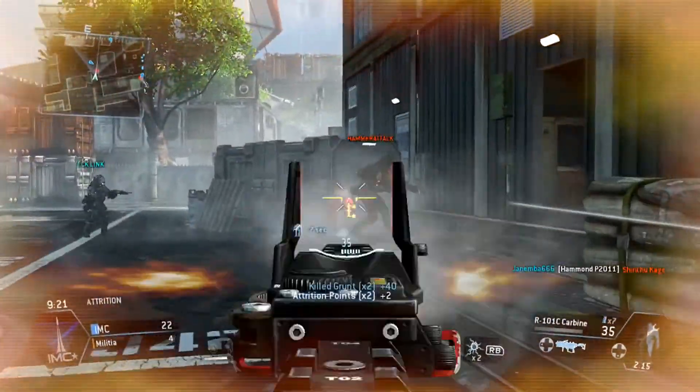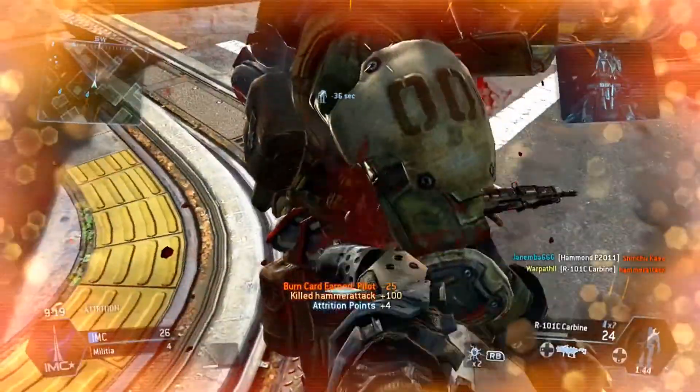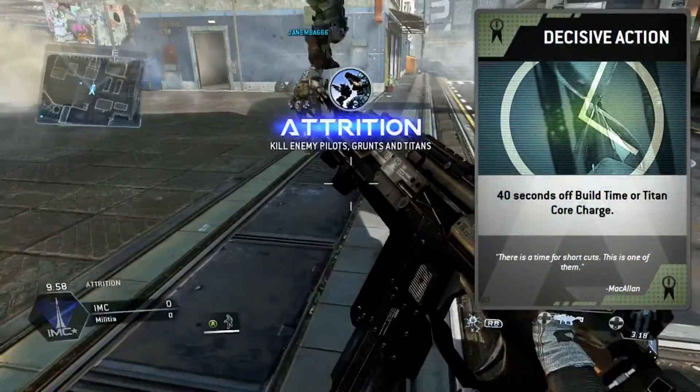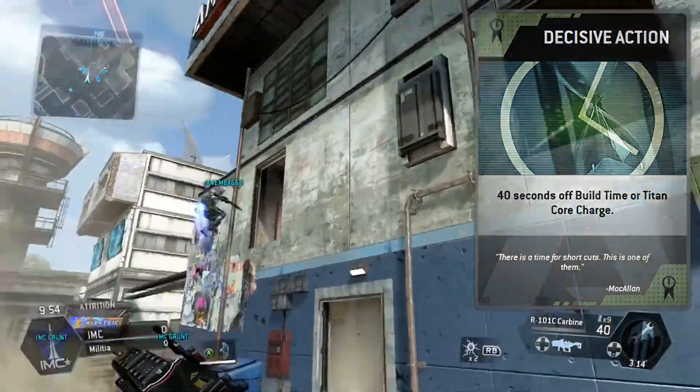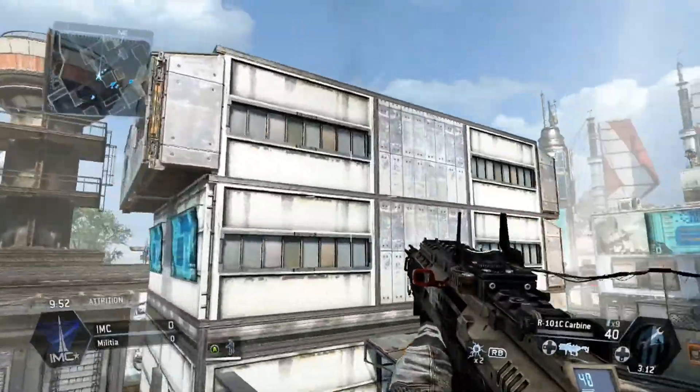Today we're going to be talking about two different burn cards that lower your build times for your Titans. First up is the burn card Decisive Action. Decisive Action gives you 40 seconds off the build time of your Titan, regardless of where you are in the progress of that.